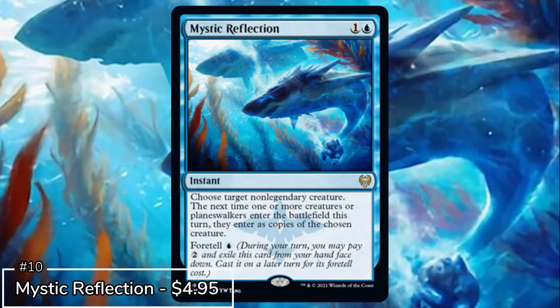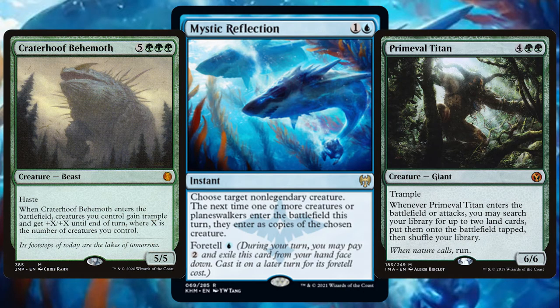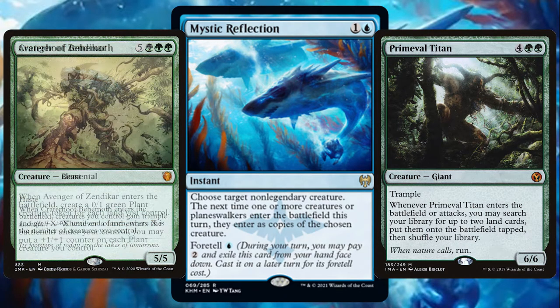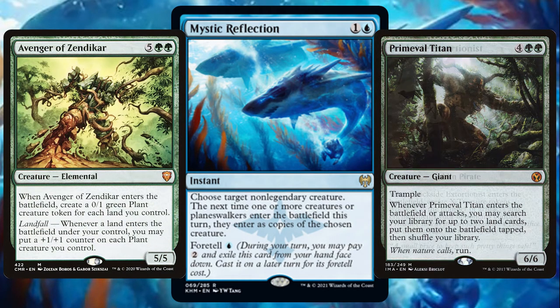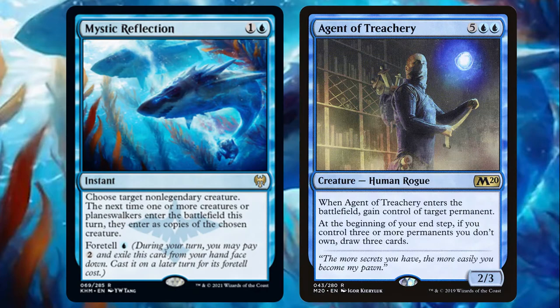Starting off the list at number 10 we have Mystic Reflection, a 2 CMC blue instant that allows you to create a copy of the creature of your choice. As you can see there are so many good creatures you could use Mystic Reflection on. Imagine another Avenger of Zendikar, imagine another Dockside Extortionist. I've already personally seen this go off with Agent of Treachery and that did not end well for me.